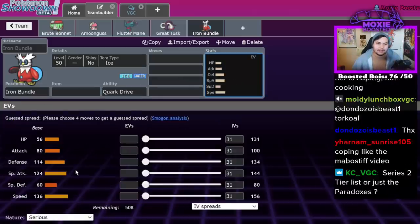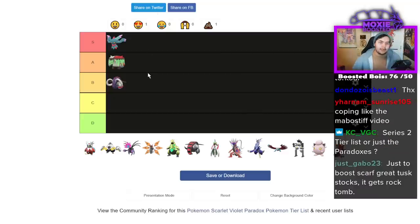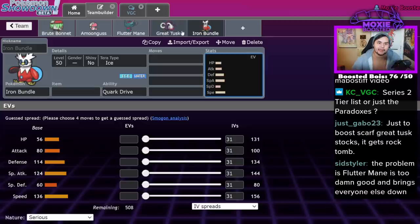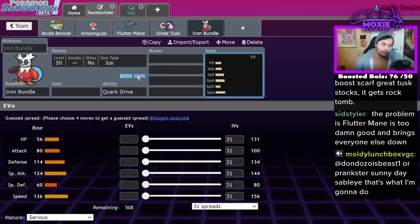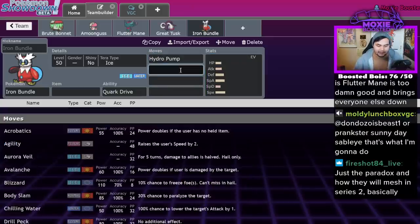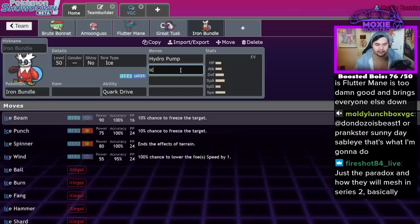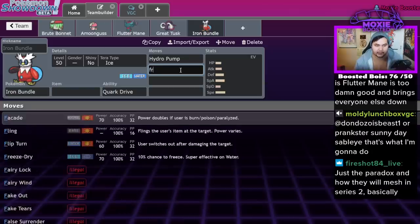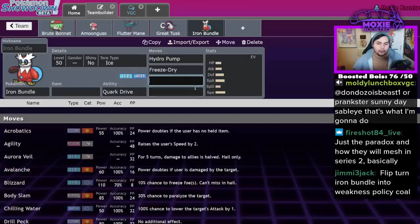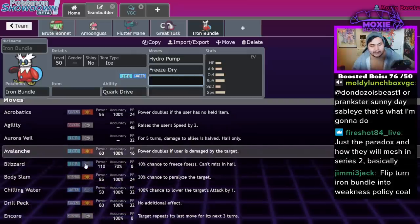Iron Bundle — I would argue I hate facing Iron Bundle more than anything in this format. This Pokémon feels so inconsistent for the opponent. I don't know if I'm going to luck out or what. It's the sort of Pokémon that gives you hope. The reason is its best Water move is Hydro Pump — iffy accuracy. Its best Ice move is technically Blizzard, but it could run Ice Beam. It's never going to run either of those though — it's always going to go for Freeze Dry.